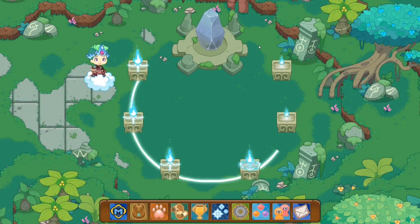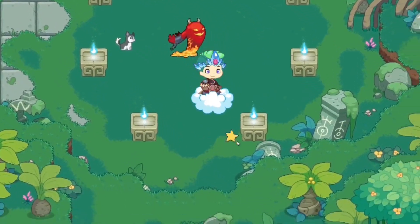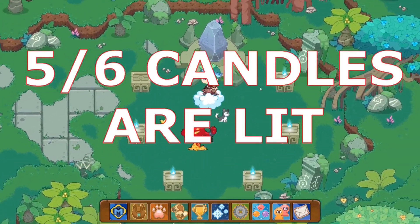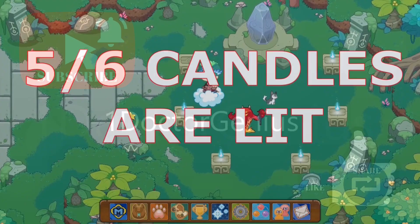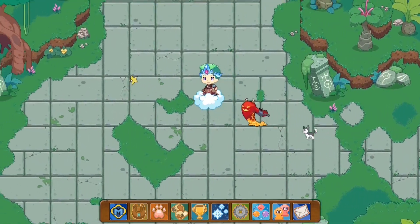The sixth candle lit itself, and now the entire circle is forming itself. In this video, we're gonna light every single candle in Harmony Island. Over here, as you guys can see, I have five out of six candles lit. What I'm gonna do is I'm just gonna do one more run through Harmony Island before we can light the last candle.